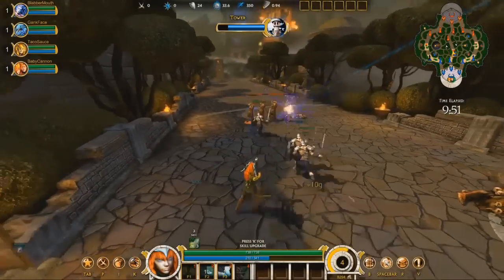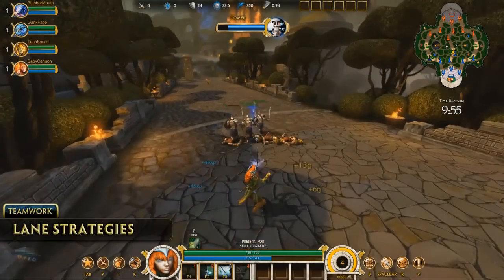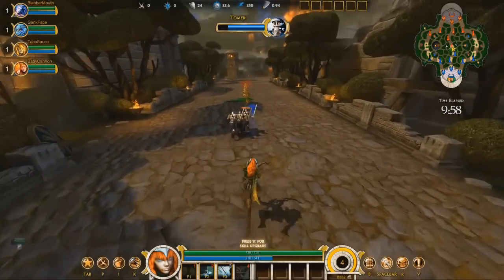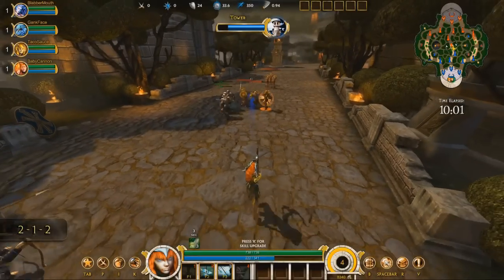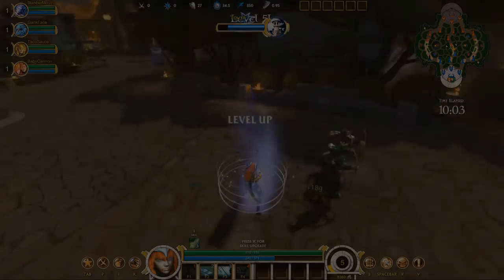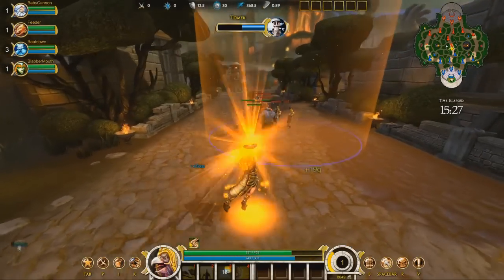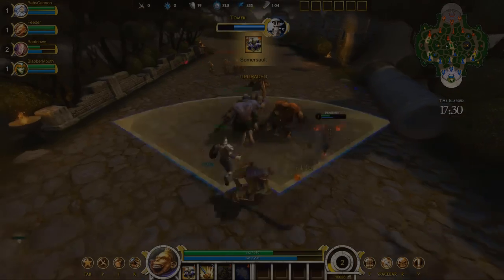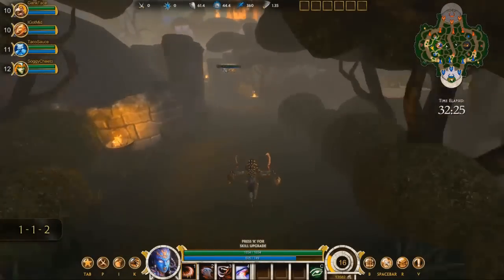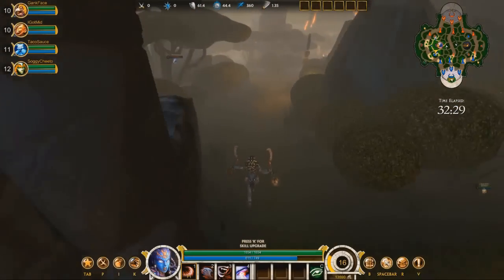With 5 people and only 3 lanes, some people will have to share. At the beginning of the game, coordinate with your teammates around who will cover each lane. A typical setup for beginners is 2-1-2: two gods cover the left lane, one solo player takes the middle, and another two gods take the right lane. Another common setup is 1-1-2, with one player starting out as a designated jungling character.